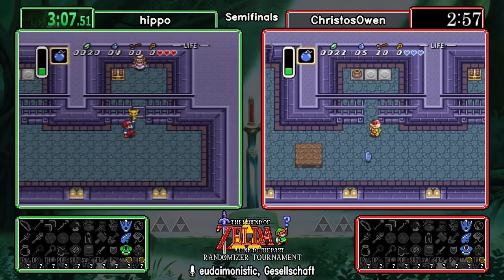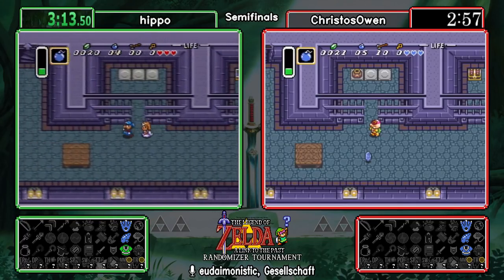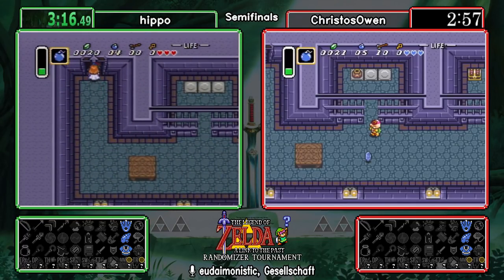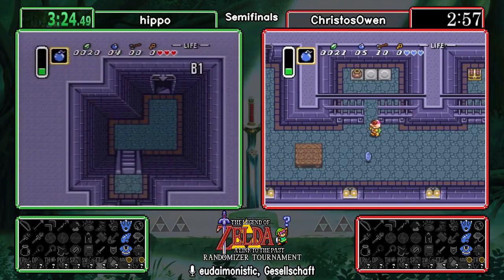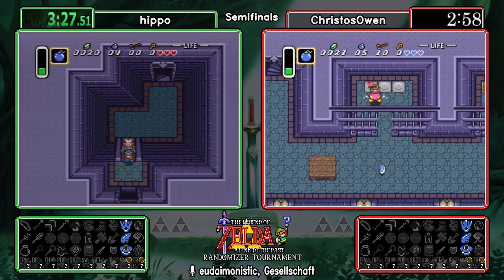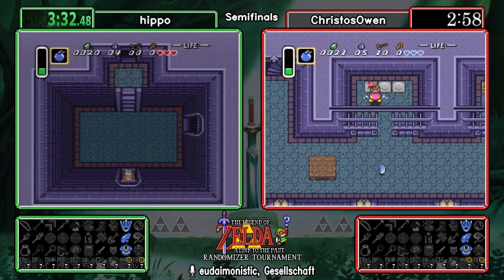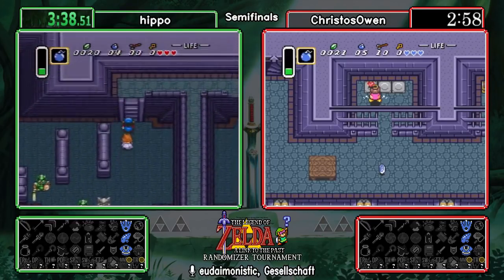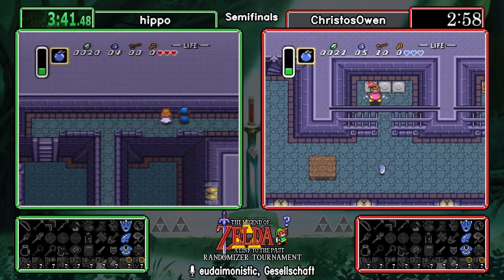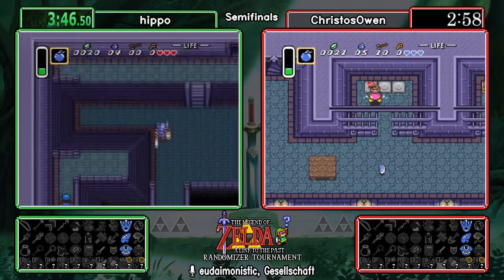We saw both runners pick up two pots to kill the ball and chain guard guarding Zelda's cell. It takes eight sword slashes to kill him, but pots are really the only weapon we want to use here. Having four and five bombs respectively as we enter the back half of escape is a much more comfortable position. Two pots will take out the ball and chain guard; the time it takes to grab the pots isn't that much different from sword slashes, but it is more optimal.